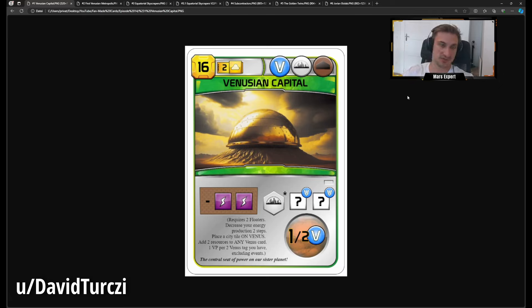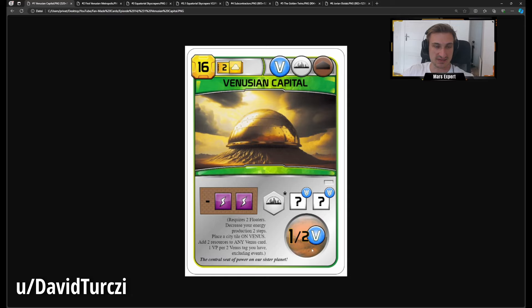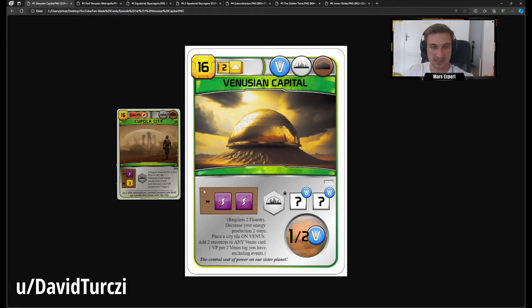The problem with a lot of Venus cards is that they are pretty bad and you don't want to play them, which will factor in here. This card is quite expensive at 16 MC, and the problem is the minus two power production that you don't get any economic compensation for. It costs power prod, which is typical for cities, but usually cities like Cupola City grant some MC production in exchange. This one doesn't, so it's truly only a point dump with no economic benefit.